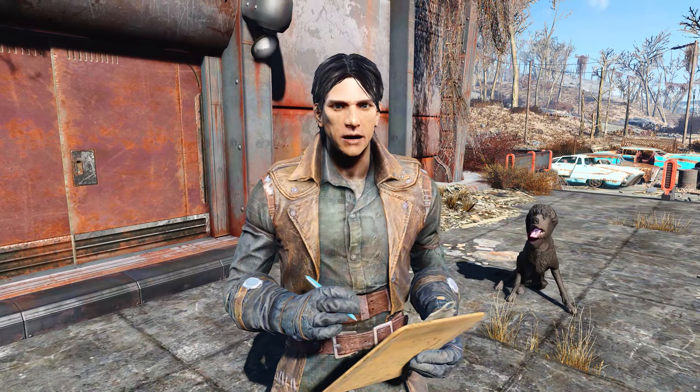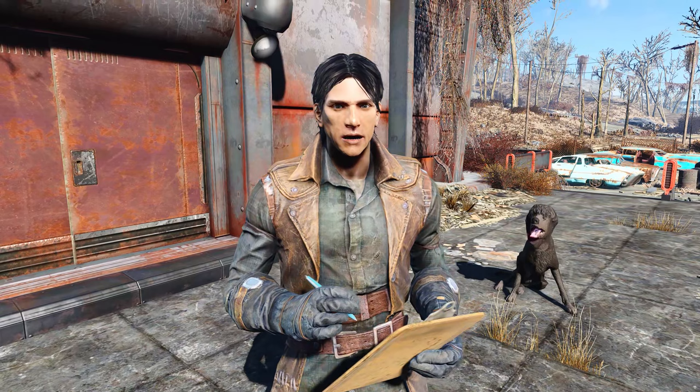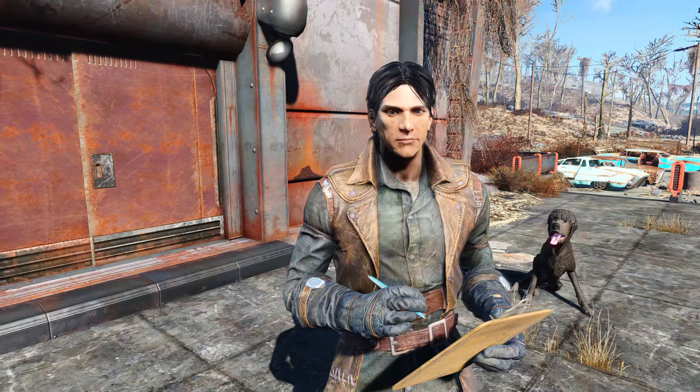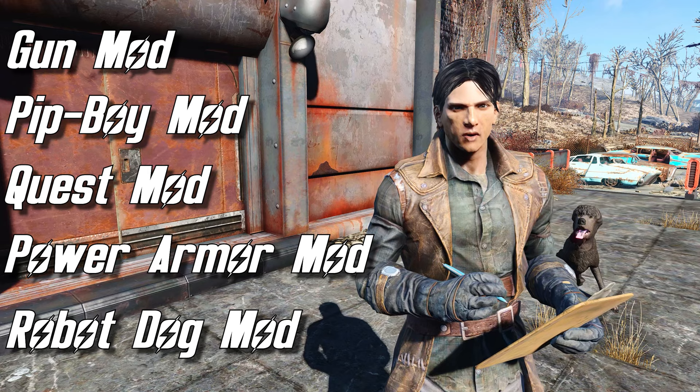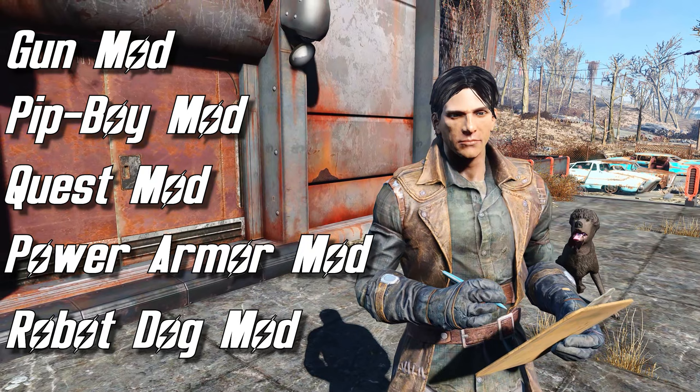Build-A-Mod Workshop works in stages, and in the first stage we are going to determine what kind of mod this is. The options are Gun Mod, Pit Boy Mod, Quest Mod, Power Armor Mod, and Robot Dog Mod. I know, it's an interesting list. I chose these things that I've been wanting to do for a while, like the new Pit Boy. Let's go through these options so you know what you're voting for.